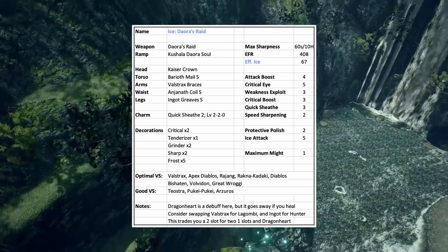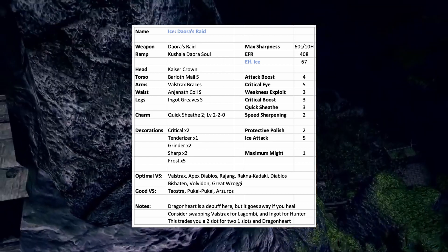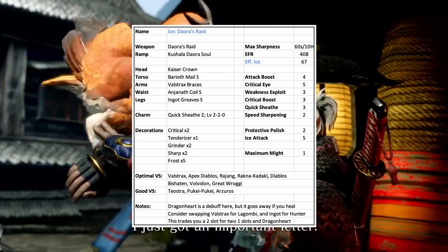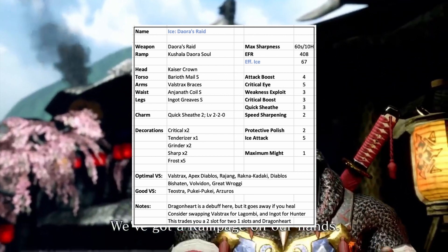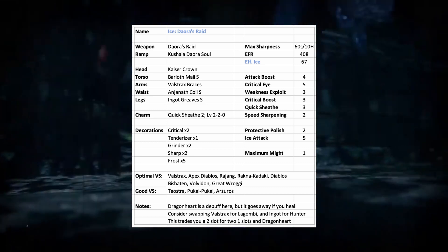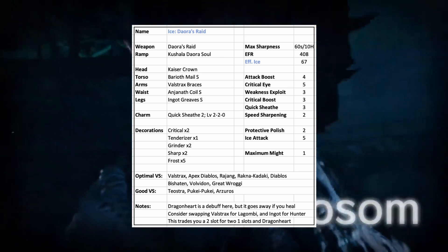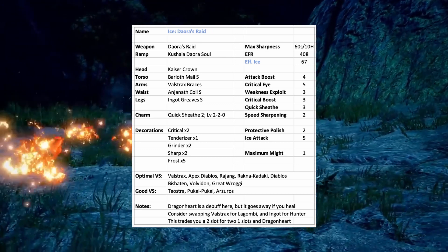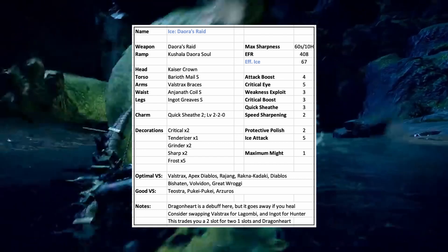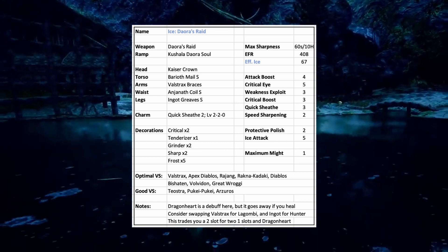Kushal de Orasol is basically like chain crit from the previous games. When you land a hit, your next few hits will have 25% more affinity, so long as you don't stop hitting the monster for about 3 seconds. If you hit the monster a lot without the timer going down, it actually increases to 30%. Because of this you get some really, really good matchups, because there are actually a lot of ice-weak monsters in this game. It's optimal against the Diablises (both Apex and Normal), Rajang, Ragnar Kadaki, Bishaten, Volvidon, and Great Rogi. It can also be optimal against Valkstrax, but Valkstrax is a bit weird with its varying ice weaknesses. And depending on how good you are with Lany or Spirit Helmbreakers, it can still be really good against Teostra, Puke Puke, and Normal Azaris.